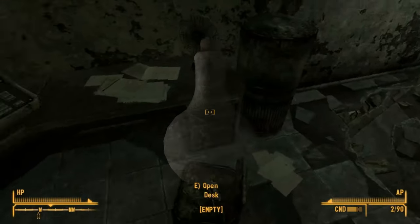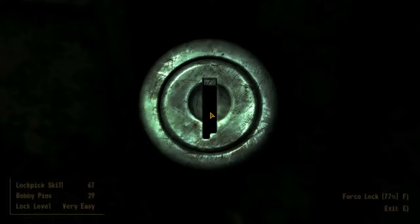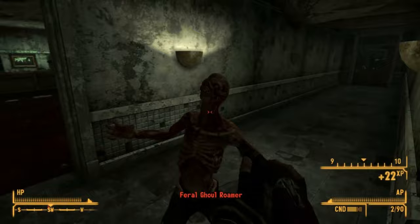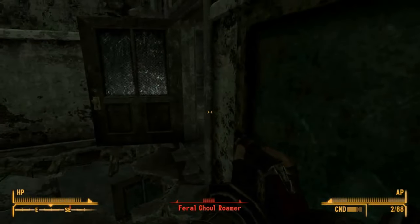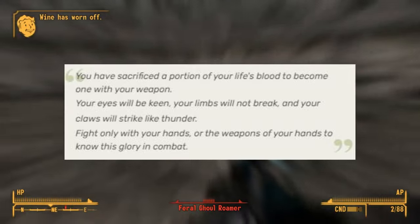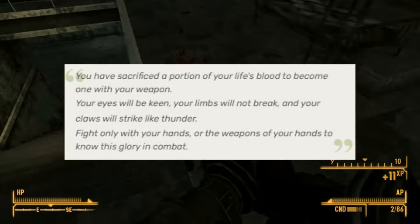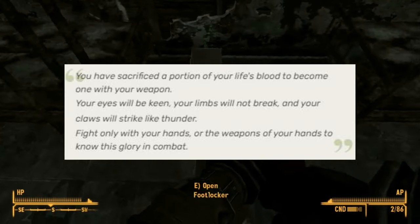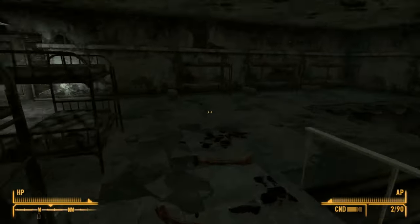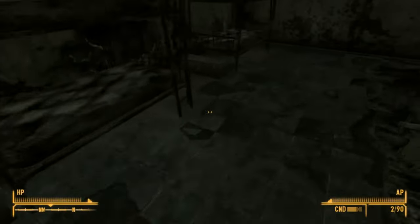Honest Hearts is not done blessing us with chems, and the weapon binding ritual may arguably be the best of them all. It is an important chem when preparing warriors for battle as it deadens the user to pain and gives a rush and bloodlust similar to Psycho. Melee and unarmed attacks are boosted for some time and crippled limbs are healed. When the player takes the chem there is text that reads: 'You have sacrificed a portion of your life's blood to become one with your weapon. Your eyes will be keen, your limbs will not break, and your claws will strike like thunder. Fight only with your hands or the weapons of your hands to know this glory in combat.' This chem is very powerful considering it is not addictive and the only penalty is a very small amount of HP loss.